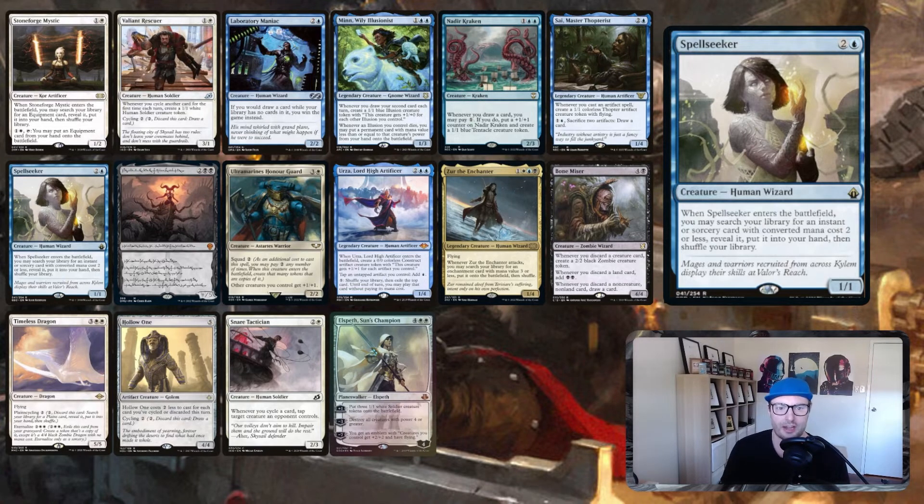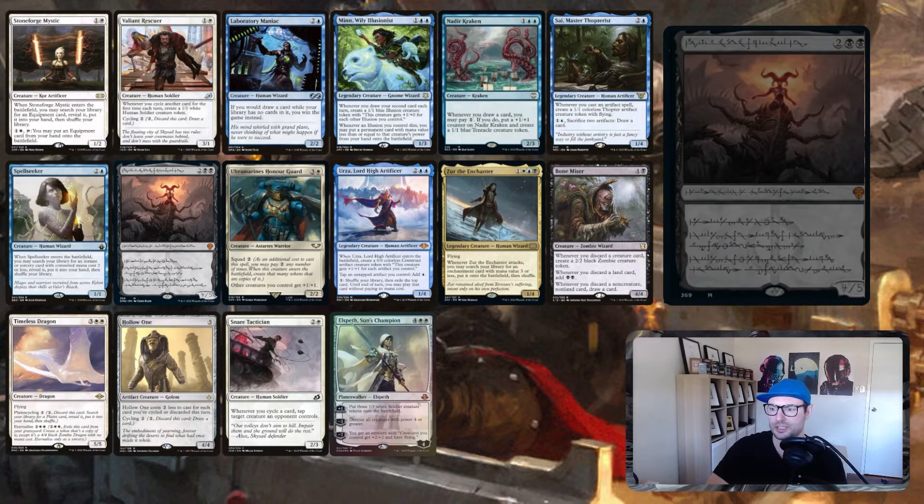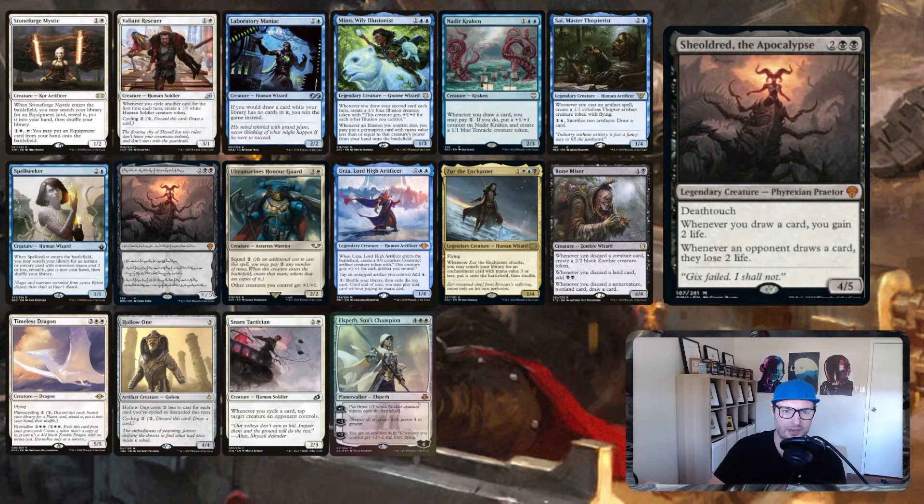Spellseeker is a great tutor to go and get specific instants and sorceries — anything two mana or less. We'll go into what those are in the next section. Sheoldred, the new one — a 4/5 — whenever you draw a card you gain two life, and whenever opponents draw cards they lose two life. You're going to be drawing a whole bunch of cards, so this is an enormous life gain engine. It's just gas in every format — too pushed honestly. The 4/5 stats for four mana are also great.